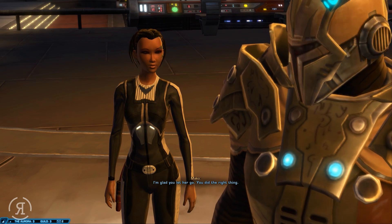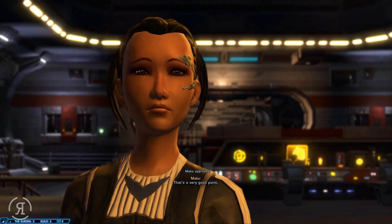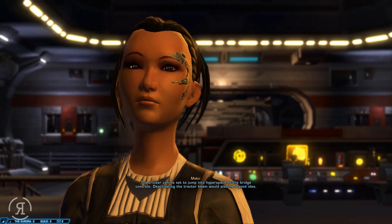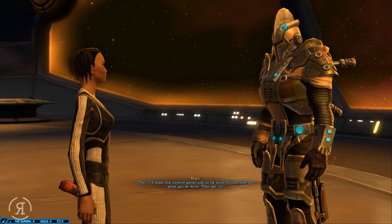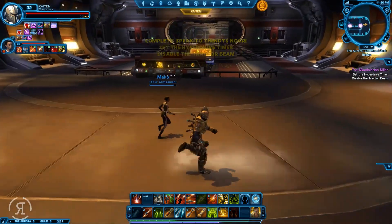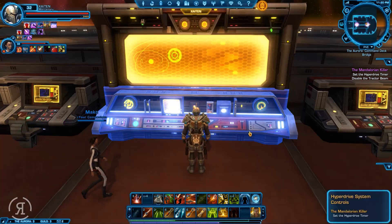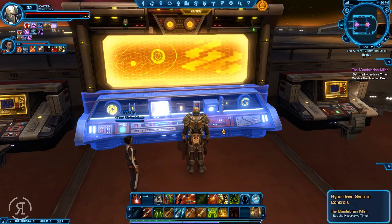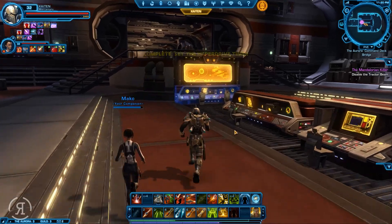Mako says: 'I'm glad you let her go - you did the right thing. There was no reason to kill her.' That's a very good point. The cruiser can be set to jump into hyperspace at the bridge controls, and deactivating the tractor beam would also be a good idea. That's exactly what I said in earlier episodes - I'd be doing everything I can to be efficient but not overly bloodthirsty, because there was no reason to kill that padawan.